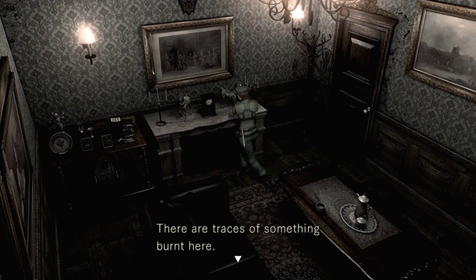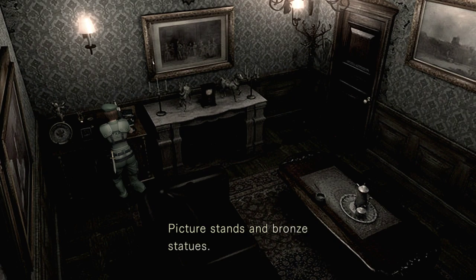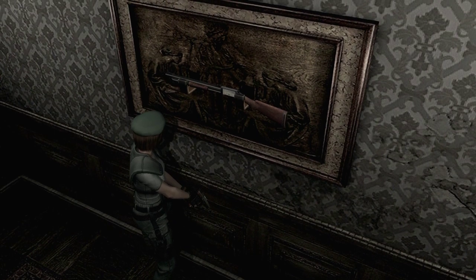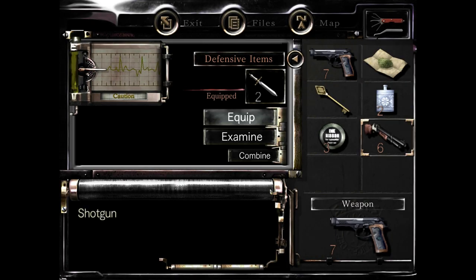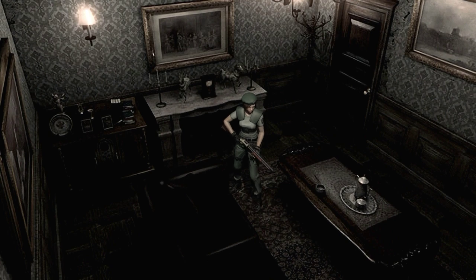That was the point of getting to the storage chest and making space in our inventory — so we can come back here. There are traces of something burnt here; an acrid smell permeates the air. Pictures, stands, and bronze statues. A well-polished silver pitcher — if we take this, odds are something awful happens. Will you take the shotgun? Oh yeah, let's take the shotgun! It's going to be great. We got a shotgun, guys! Let's equip it and just admire us with a shotgun — it's Jill with the shotgun in the study. I have a feeling it's not going to let us keep it for very long. That seemed far too easy.